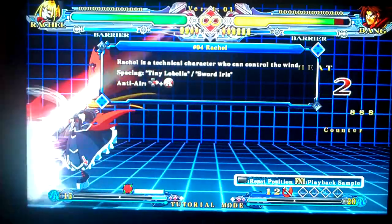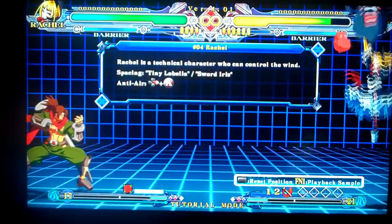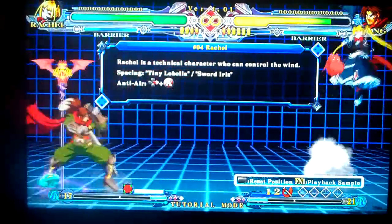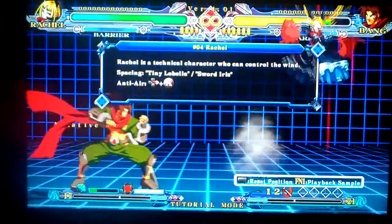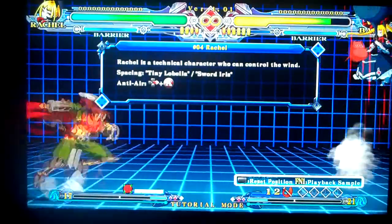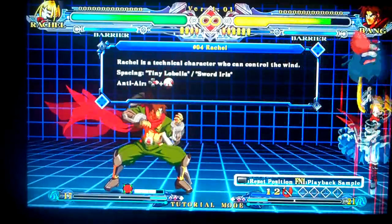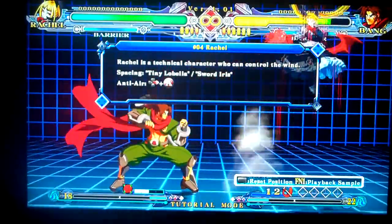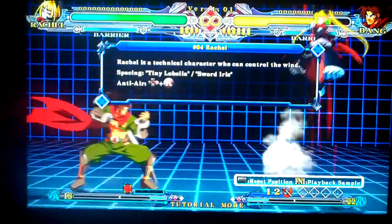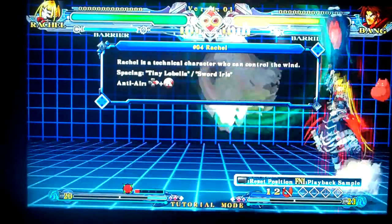Tiny Lobelias. The Sword Iris. There — now the jump, down-forward C and D. Let me hit the one. See, that's kind of cool. It's blocked — I can cancel it. Anti-air. Yeah, it's cat punch. Whoa, that was cool. Can you jump cancel that? He did a 6D on me.